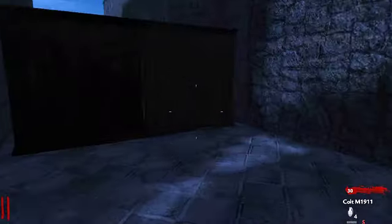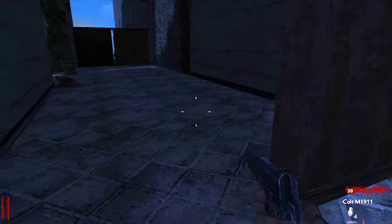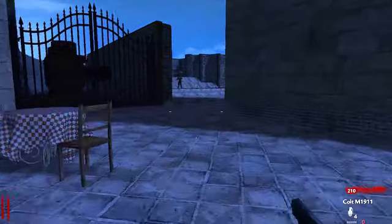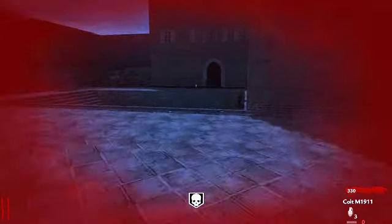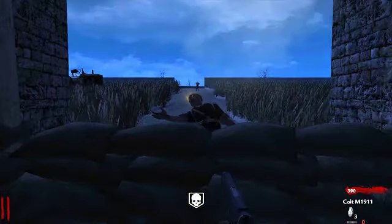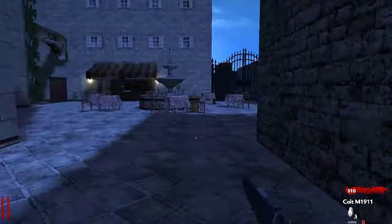The download link for this map will be in the description. The box is right here. I'll leave that barrier open so zombies can get in faster. Our plan is to get enough points and then go straight to the box.